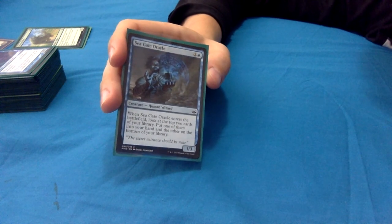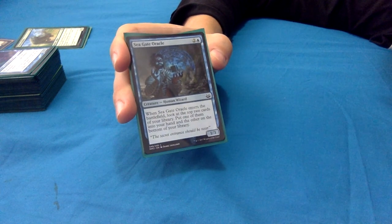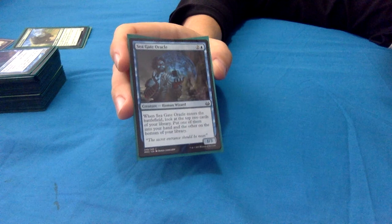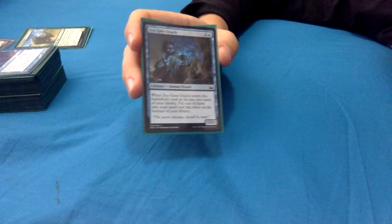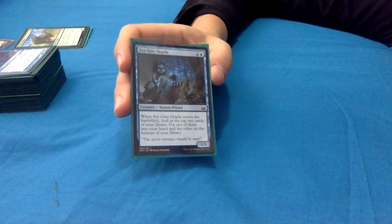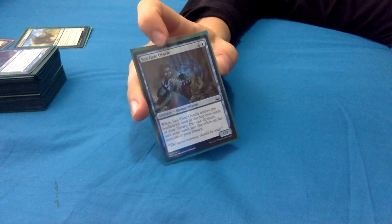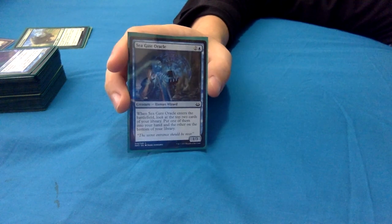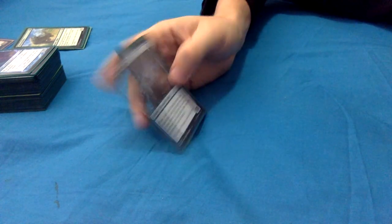Seagate Oracle: 2 and a blue for a 1/3 human wizard. When it enters, you look at the top 2 cards of your library, put one into your hand and the other on the bottom. Effectively 3 mana to draw 2 cards and get a 1/3 - I like that very much. And I want all these cards to still be decent even if I don't have Yarok out, so I'm still getting value - not as much, but still pretty decent.